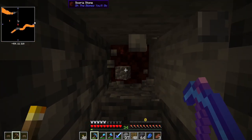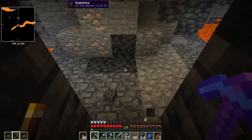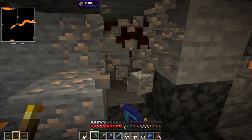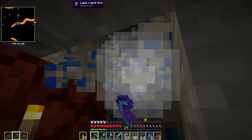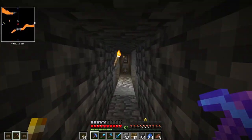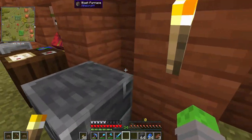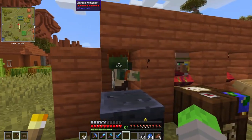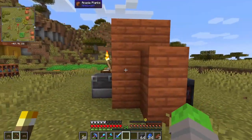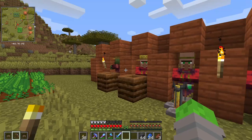I only need a really small vein of lapis to re-enchant all of my gear. Just another lava cave. I appreciate it. I know I can just trade for lapis, but I'm tired of trading with villagers to be honest. Oh no — I don't have any potions of weakness, nor can I create potions of weakness because I don't have nether wart.